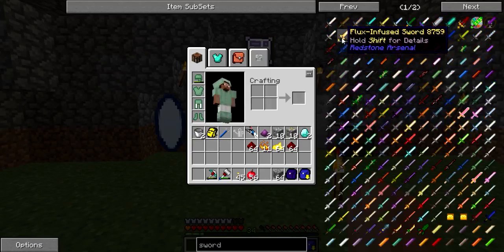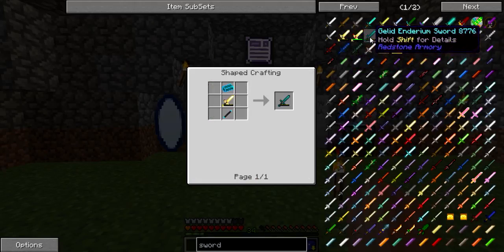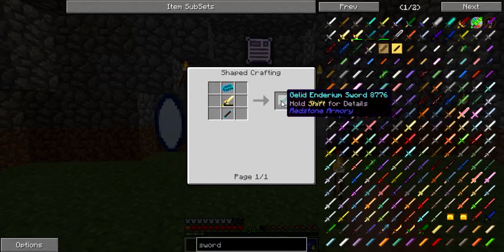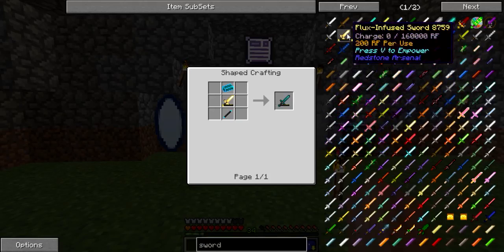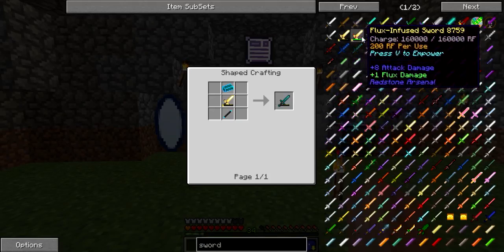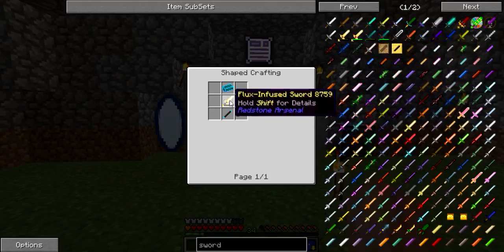I'm thinking about getting into Redstone Arsenal so that we can make a flux infused sword, and then we can use it from Redstone Armory to upgrade it and make a Gilded Electrum sword, so this one should be really powerful. There's a vacuum mode — I don't know what that means — it says vacuum and the Lights does but okay.